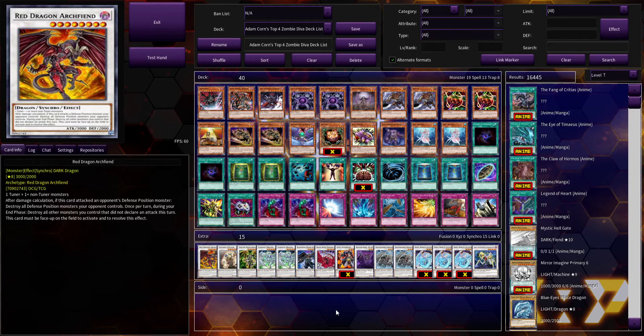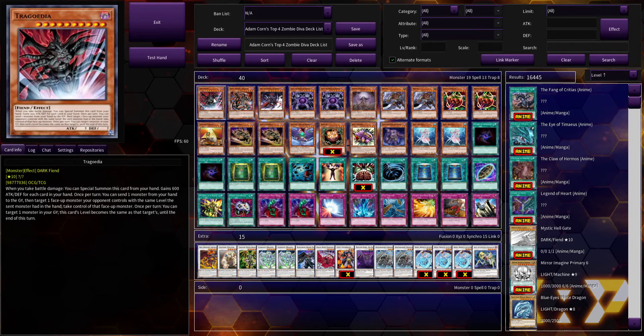So we're going to go over the deck list and some key aspects of this deck that make it a little more interesting than what you might suspect. The first card we have is Chargodia — this card was actually a pretty monstrous hand trap back in the day.